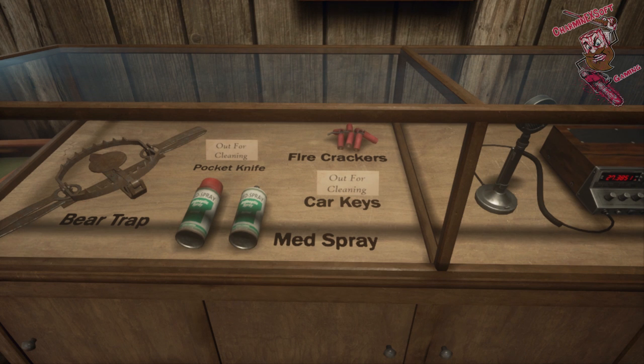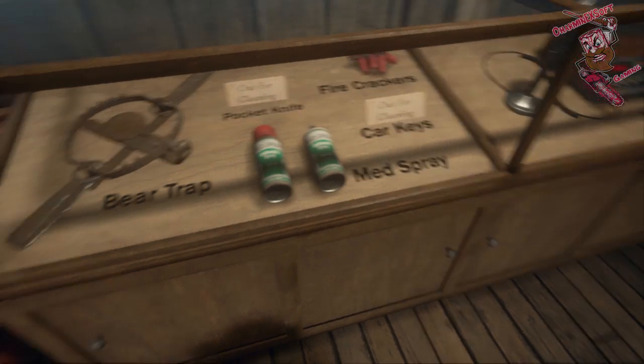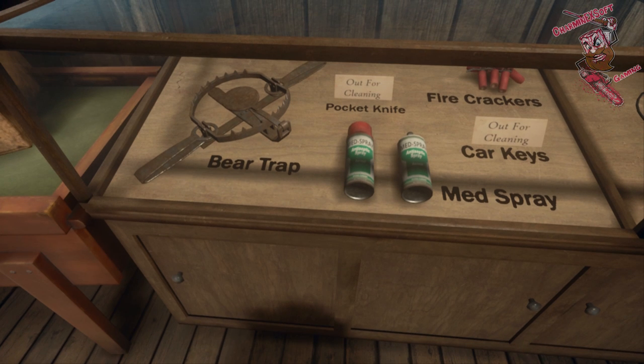There is a pocket knife that is out for cleaning, there are some car keys out for cleaning, and if you look, there is medical spray. What does that mean? It appears that in the game we will probably be able to heal ourselves if we take damage from Jason, which means Jason isn't always going to be giving you that one-shot kill — there's a potential chance you will be able to heal yourself.